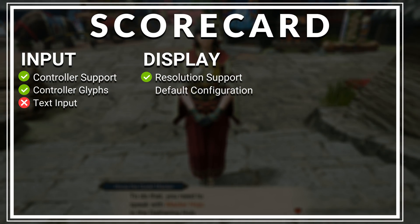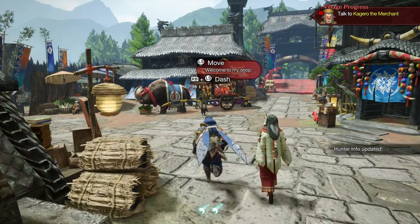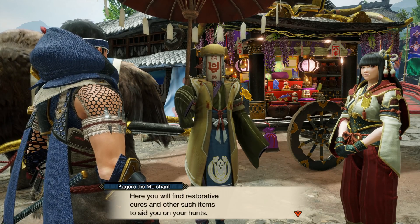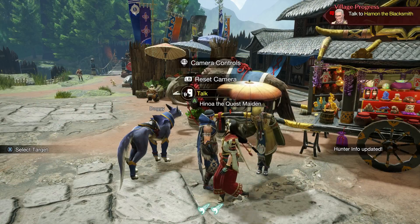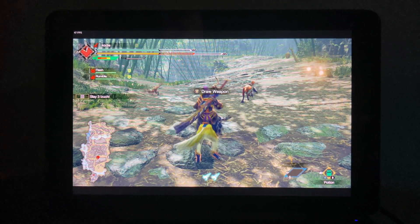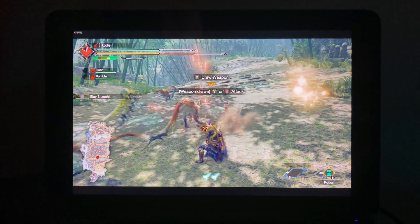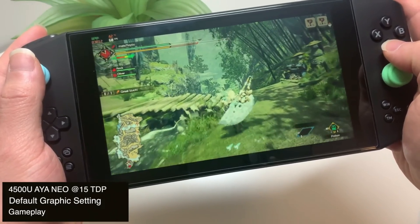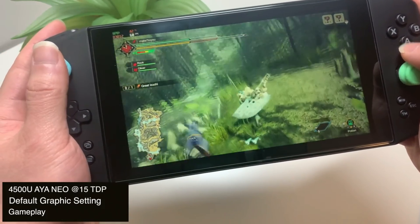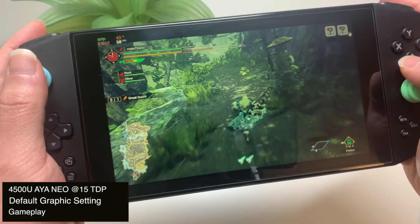The next criteria is playable performance. Valve says the game must ship with a default configuration on Deck that results in a playable frame rate. We don't know what the default configuration will be on Deck, but this is a Switch port and the game runs very well on low-spec machines. On my Ice Lake GPD Win Max, which is quite a bit less powerful than a Steam Deck, the default configuration gives above 30 FPS with dips to as low as 27. On the Aya Neo 4500U, you can get a stable FPS with as low as 15 watts TDP on the default graphical setting. With the Steam Deck, you should be able to run at high settings and get 60 FPS, or lock to 30 FPS or lower the settings for extra battery life.